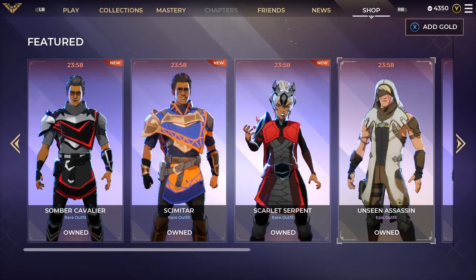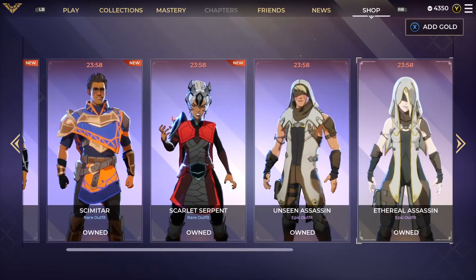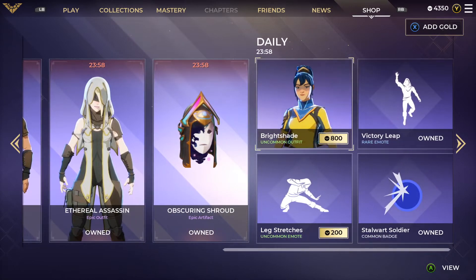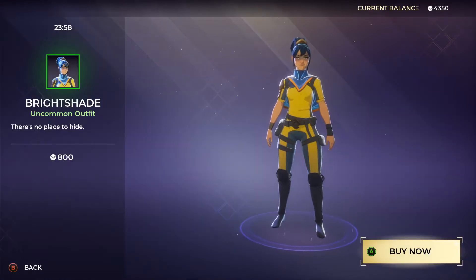We have the Unseen Assassin again — epic outfit — and the Ethereal Assassin epic outfit as well. Both of these have been in the shop before. Then there's the Obscuring Shroud epic artifact that goes with it. We also have Bright Shade, uncommon outfit for 800 gold — "there's no place to hide" — it's a really bright outfit.